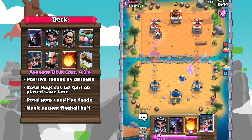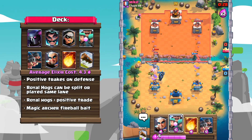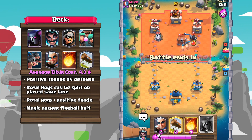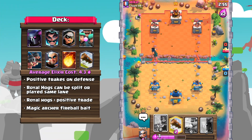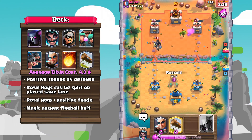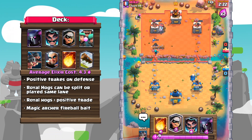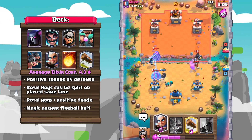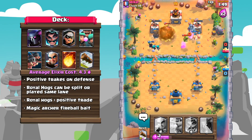This deck is played rather similarly to Pekka Control — very focused on controlling the match with positive elixir trades on defense. Then you can push with the Royal Hogs in two ways: you can put them all in the same lane for intense pressure when your opponent's big spell is out of cycle, or you can split them for double lane pressure. If you do split the Royal Hogs, your opponent will often have to spend more than 5 elixir to counter them, resulting in a positive trade for you as well. Magic Archer can also get so much value in this Fireball Bait deck, because often your opponents simply won't have a proper answer to the card as it snipes away at their pushes from all the way across the arena.